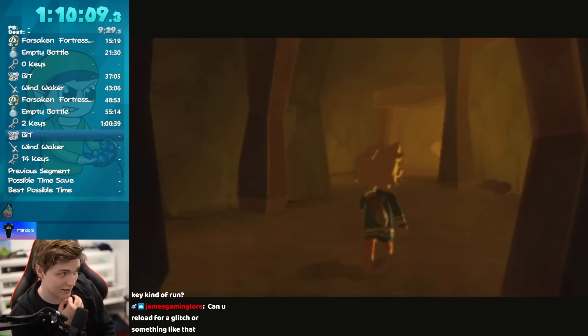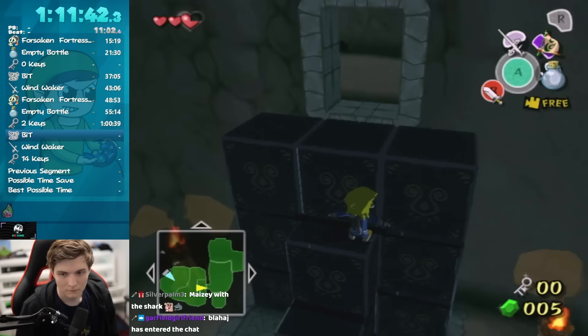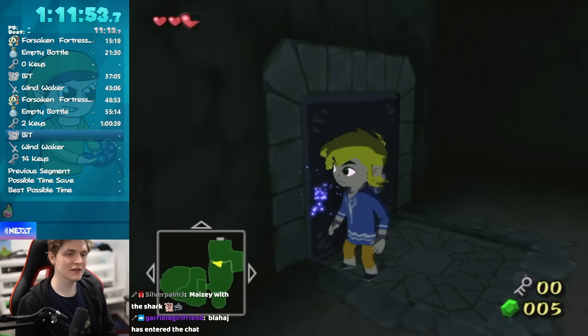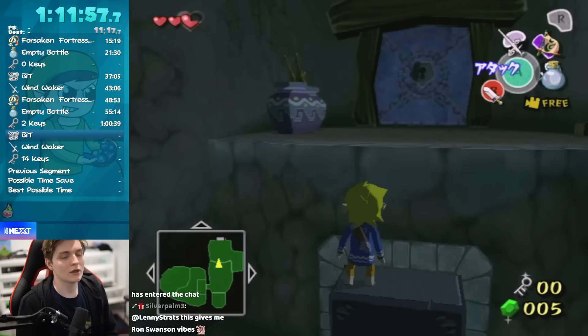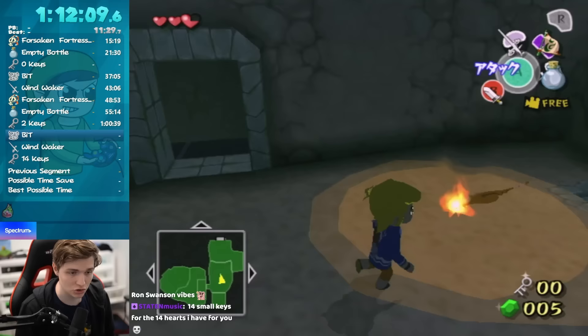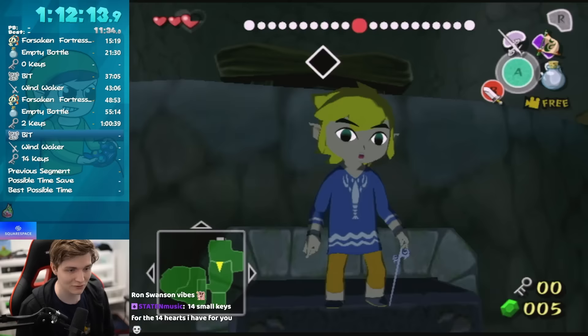We're now going to use up our second small key, taking us back to zero keys. Currently, with all the glitches set up, I have stored two chests both containing small keys. This explains why I did the original Back in Time glitch — it was so I could start the dungeon with two small keys, because to get into this room you need to use two small keys. By having those two keys already, it meant I could store the original two small keys I would have used the first trip. This is the entire reason I played through the first 40 minutes of the game the first time around.